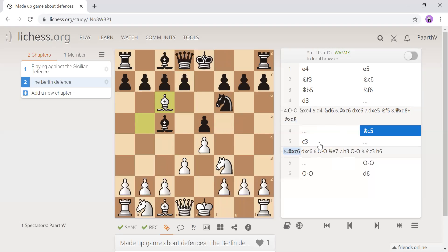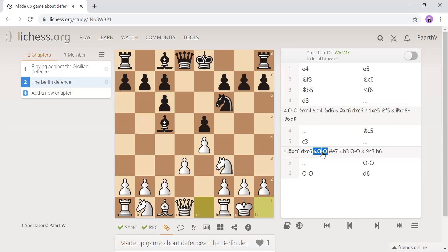Now another variation: from here you could play bishop takes c6, then pawn takes e6, and then we castle.